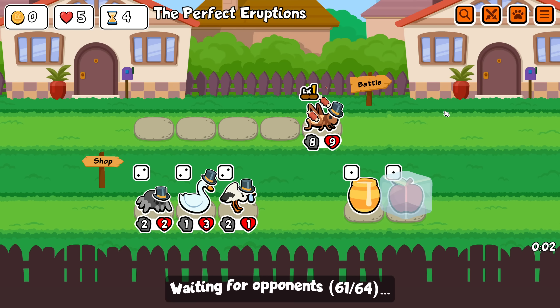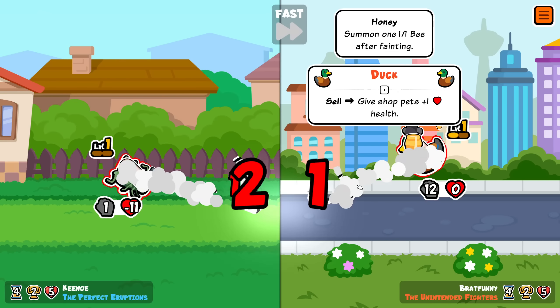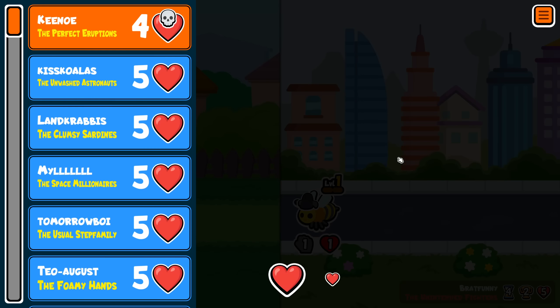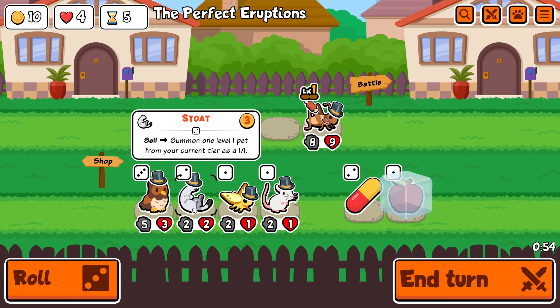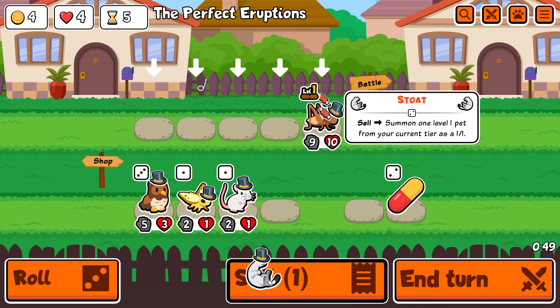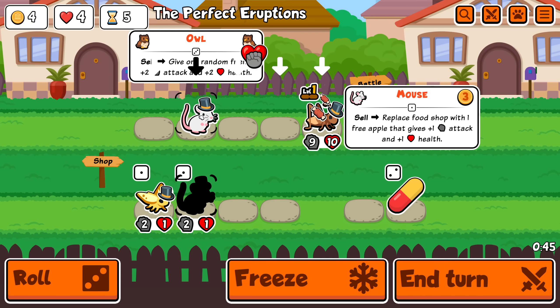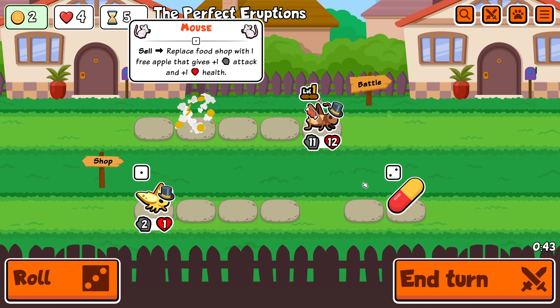You need more emperor tamarins - wait, how many do you have? Yeah, that's bad. Very very close but bad. Alright, here's some stats, that's something at least. I may try by selling the stoat because if it turns into an owl that is very nice. It didn't - obviously the odds weren't that high.